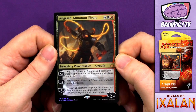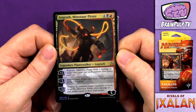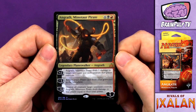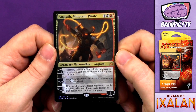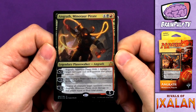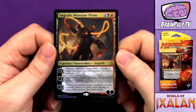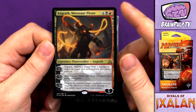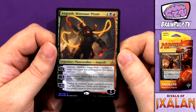Here he is, the Horned Pirate himself — it is Angrath, Minotaur Pirate. He's a six drop for four, a black and a red, and gets you a five loyalty Planeswalker. His plus two is: Angrath deals one damage to target opponent and each creature that player controls. His minus three is: return target pirate card from your graveyard to the battlefield. And his minus eleven is: destroy all creatures target opponent controls, and Angrath deals damage to that player equal to their power.